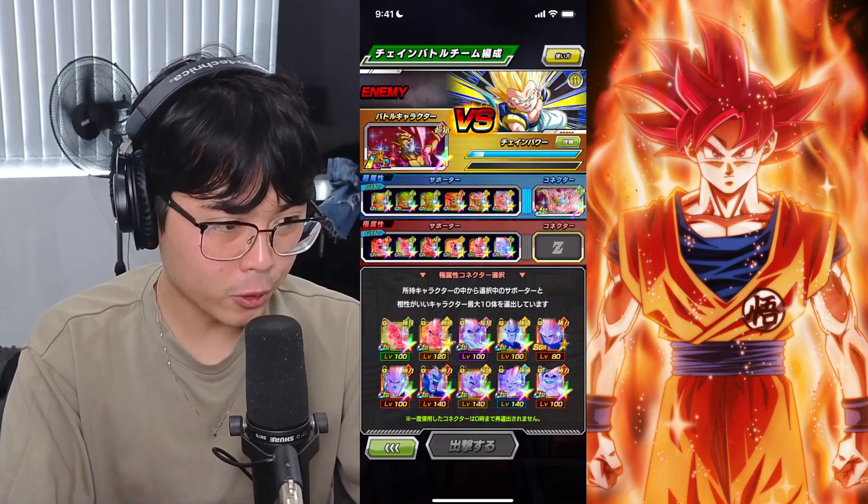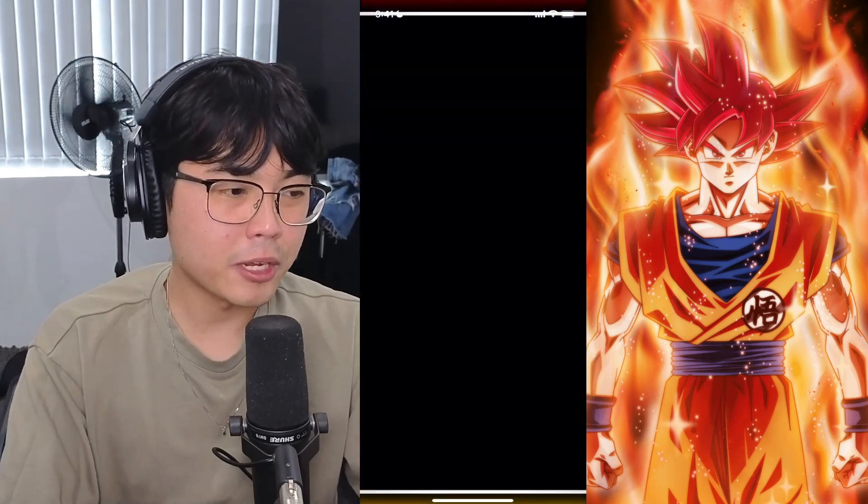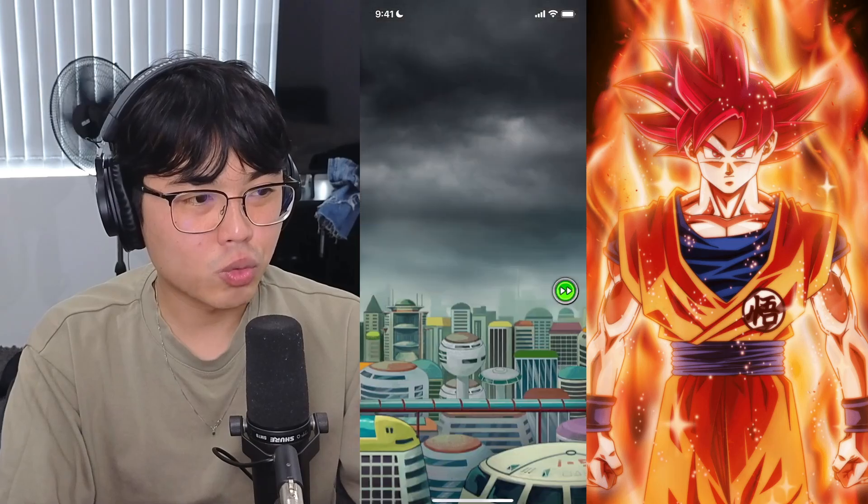I think it's just because the friends are just that much better right now compared to the Boo. Like if there was a friend with LR Super Boo, that would help a lot. But because we don't have that, it's better to just run the Piccolo, I think.